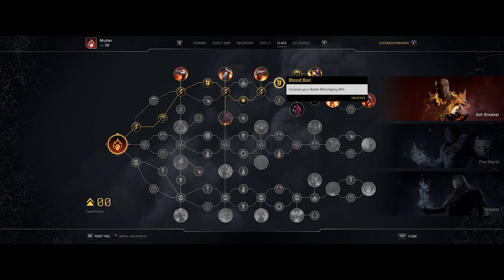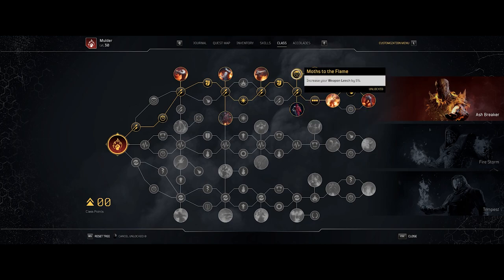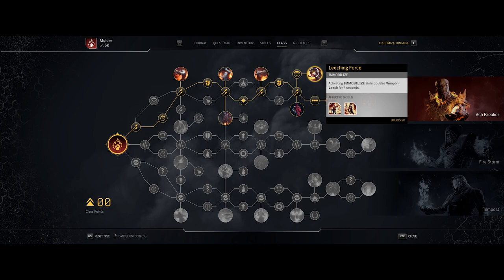Sniper Master increases your Sniper damage by 20% and increases Sniper Rifle drop chance by 20%. Blood Boil again increases armor piercing by 10%, and Mark of the Anomaly increases weapon damage by 10% against marked enemies. Ashes to Ashes — every time Ash is inflicted on an enemy, vulnerability status is inflicted as well. Moths to the Flame increases weapon leech by 5%. Leeching Force — activating Immobilize skills doubles weapon leech for 4 seconds.